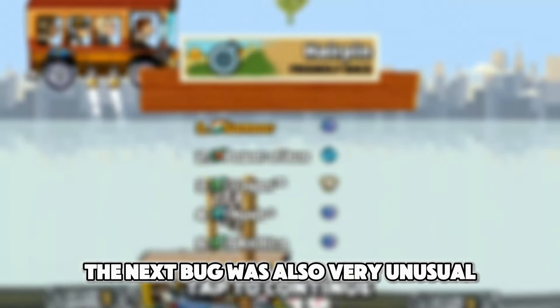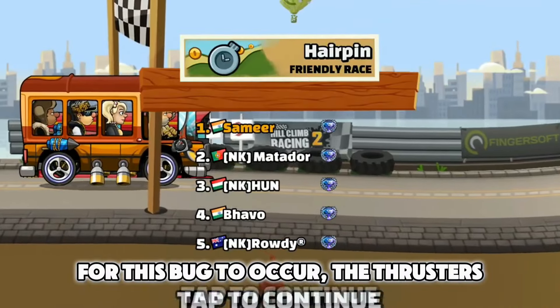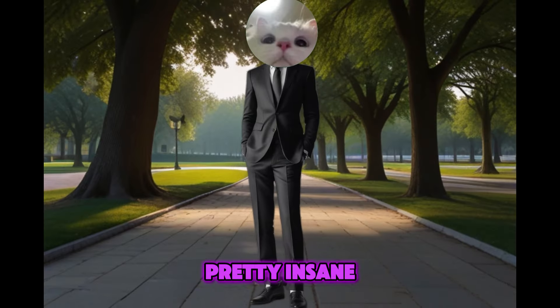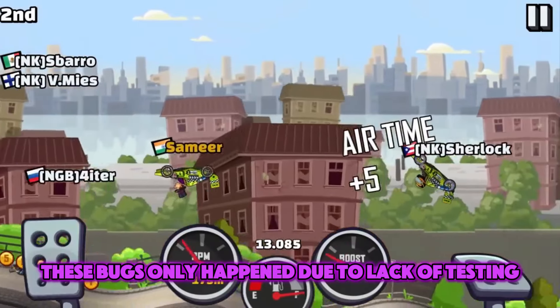The next bug was also very unusual — it was called the flying bus bug. For this bug to occur, the thrusters had to be used before the race started. You could break the entire vehicle with this bug. Pretty insane, but as we can see, these bugs only happen due to lack of testing.